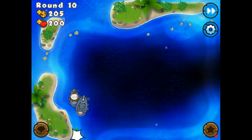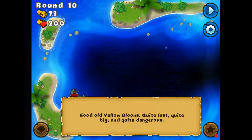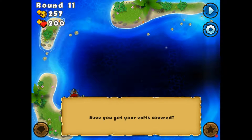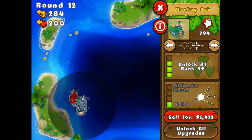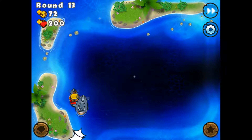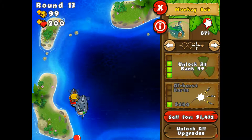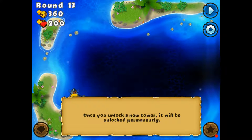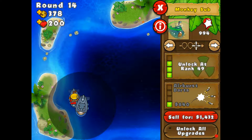It's not like a dart monkey challenge where we have to use all dart monkeys — that would suck. Dart monkeys are pretty good for beginners, actually. With their triple darts they can get you past quite a few early rounds. But after like round 20 or 25, once the leads appear, they're basically useless. So we're going to get twin guns and then advanced intel. We need airburst darts on this guy very soon. I'm pretty sure the camo balloon will appear very soon.